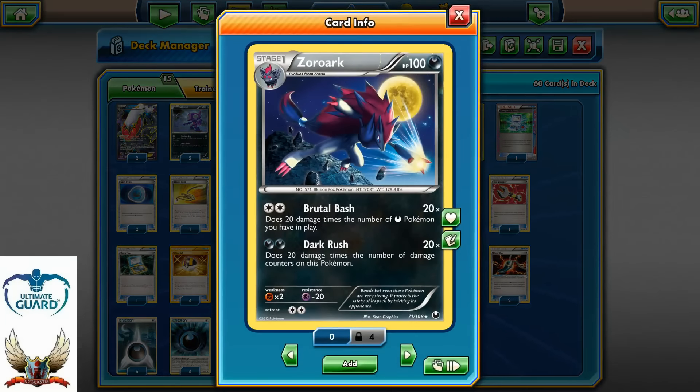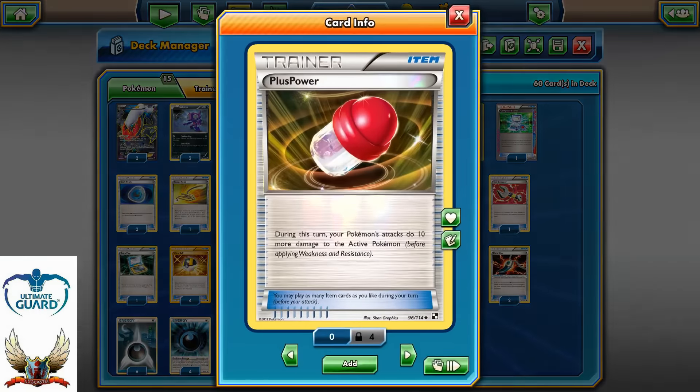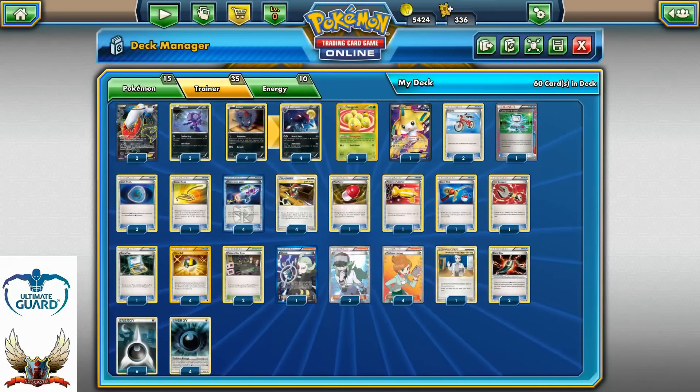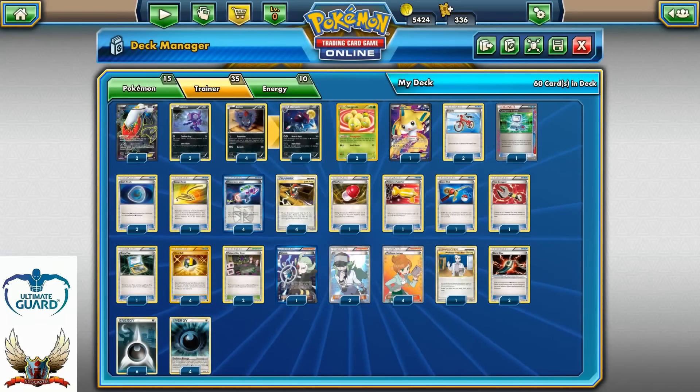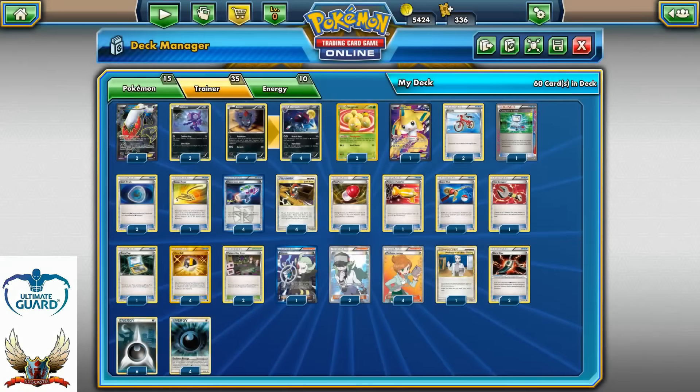With 2 Darkness energies this Pokemon can strike for 120 damage if we actually have 6 Darkness Pokemon in play. With Dark Claw we can add 20 more damage, with a Plus Power we can add 10 more, making it 150 base damage. With Virbank City Gym and Hypnotoxic Laser in play, that's going to be 180 — enough to one-hit knockout Darkrai EX and any other EX with 180 HP in the Legacy. So basically this is a one-hit knockout deck.